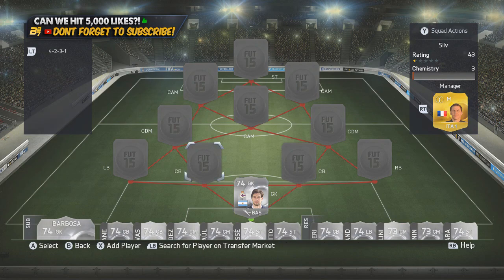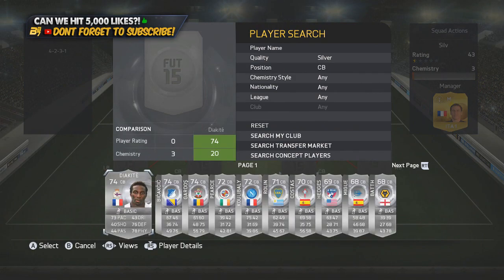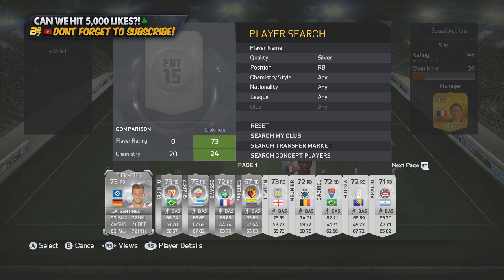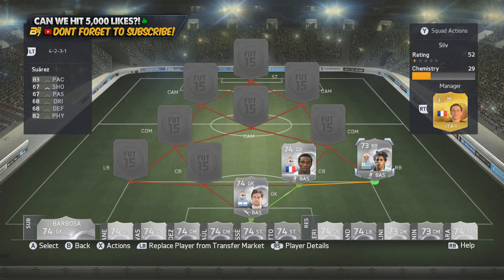The defense was the reason why I didn't concede goals. On the right-hand side we have Diakete, getting a strong link with Looks. In the right back position we have Suarez — 83 pace and 82 physical, sitting in defense. That's all I wanted from him: sit in defense with Diakete.